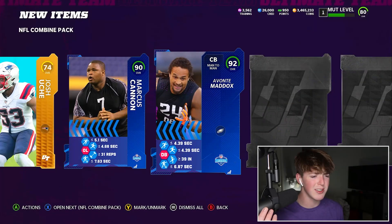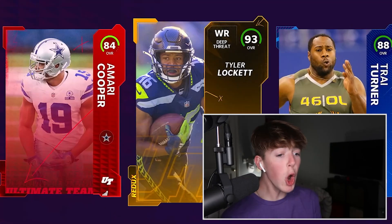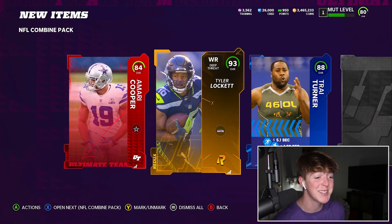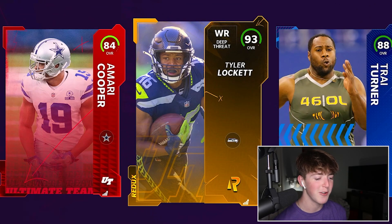Do we get two in each pack? 92 overall Avante Maddox. Either way, this is a bad pack. 84 Amari Cooper. Oh, series Redux — Tyler Lockett. Yo, I skipped it, I thought it was a silver. They really need to change the Redux animation. I thought that was a silver — it literally looks like a silver. Tyler Lockett, 93 overall Redux. I've pulled a good amount of Reduxes this year from the very low amount of packs I've opened.